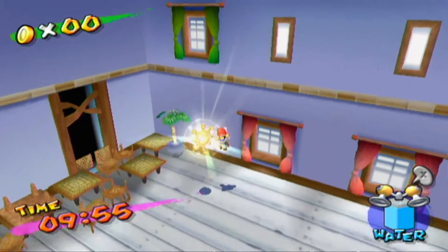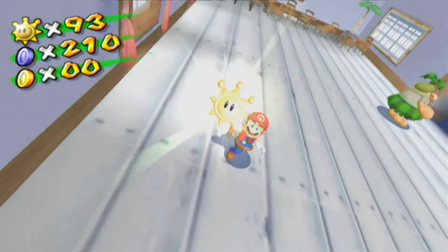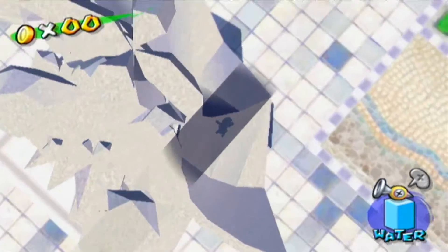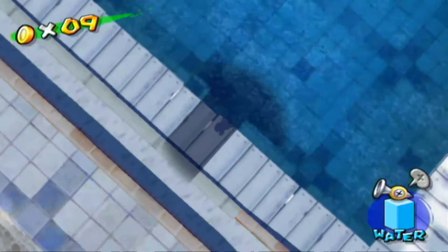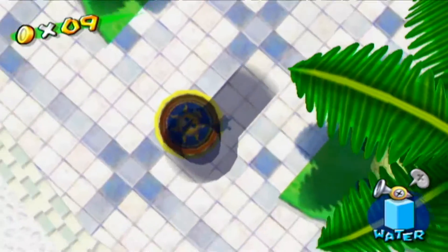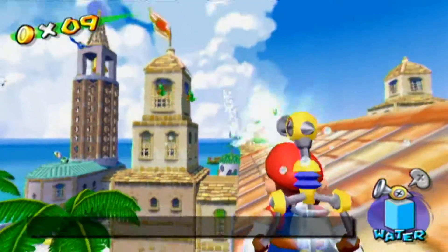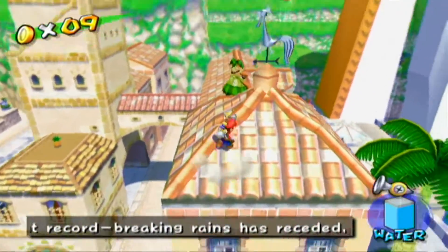I got three Shine Sprites in this episode. Before we end off, I'm going to collect 10 normal coins, because for the next episode we are going to need 10 coins. I was half expecting there to just be 10 easy coins here. Nine... and once we get out of here it'll be 10, since there's one easy coin just outside. You have to get 10 normal coins — it's essential for what I want to do next episode.